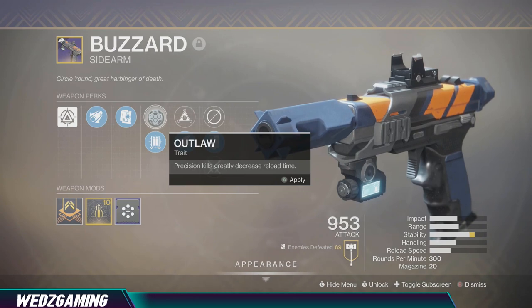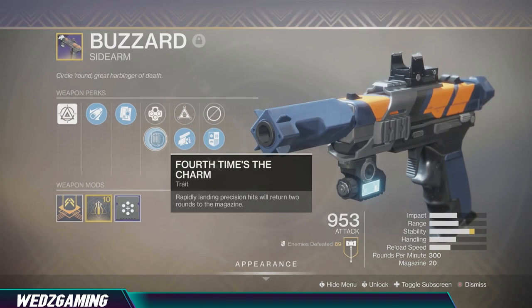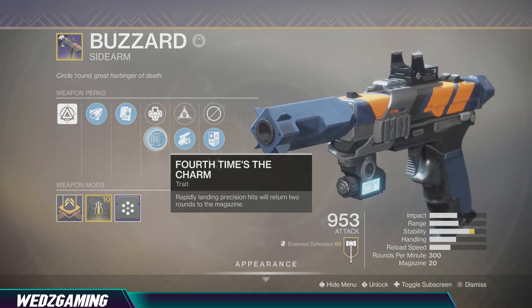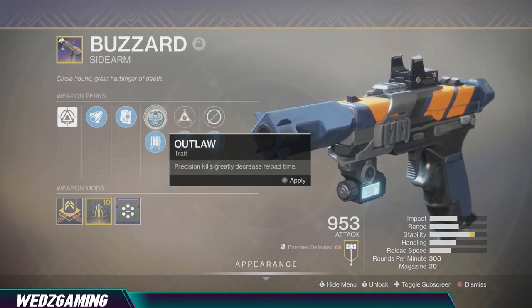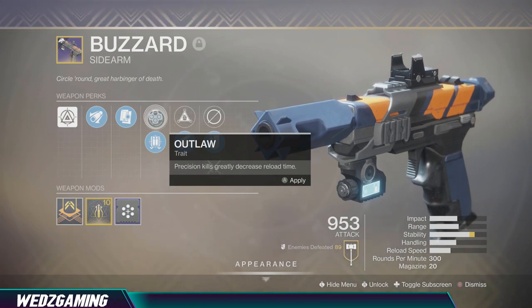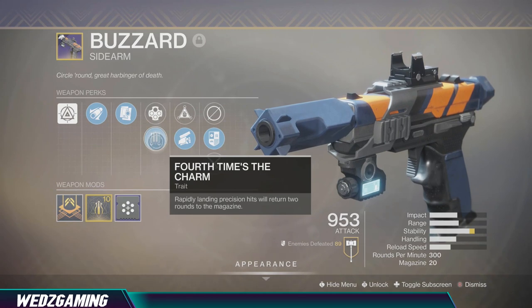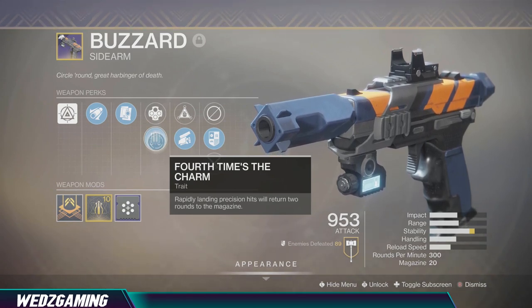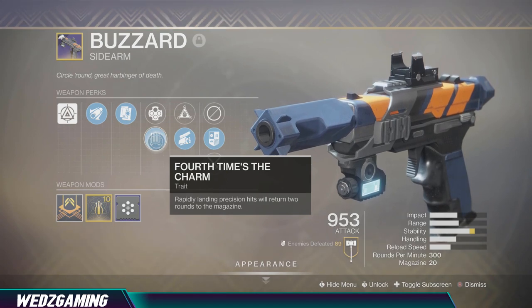For perks, you get the option to choose Outlaw or Fourth Time's the Charm — it depends on how you want to use this weapon, but they're both good. Outlaw means precision kills greatly decrease the reload time, and Fourth Time's the Charm gets you rounds back in the magazine every time you land precision hits — two rounds to be exact.